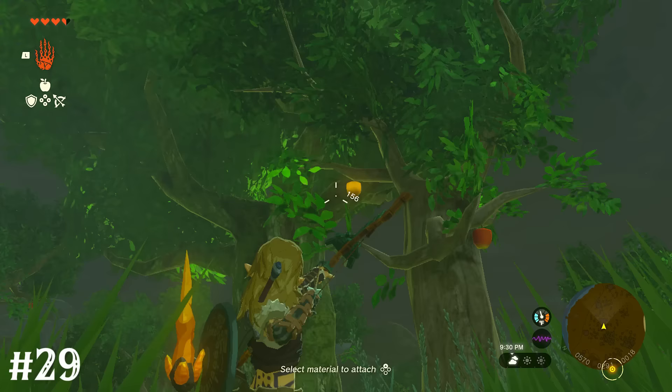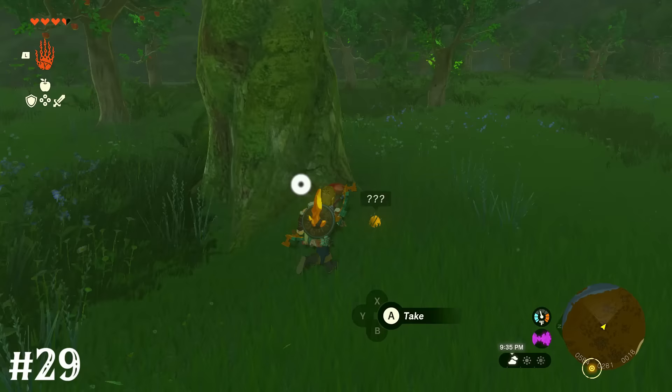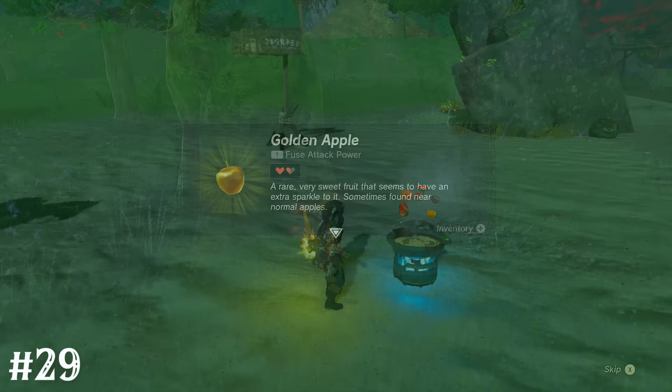Keep an eye out for golden apples and trees. Those will provide more hearts and longer buff effects than normal apples when added to a recipe.